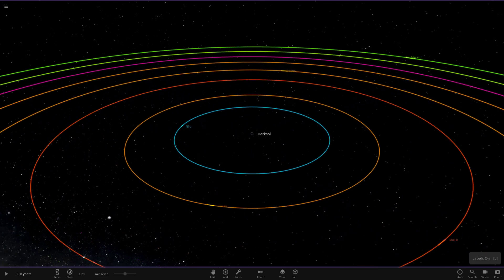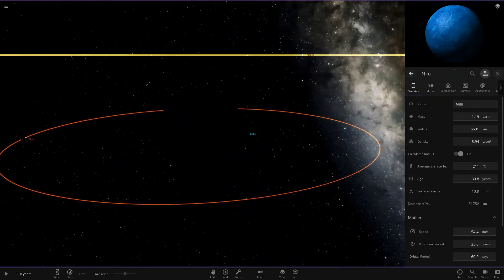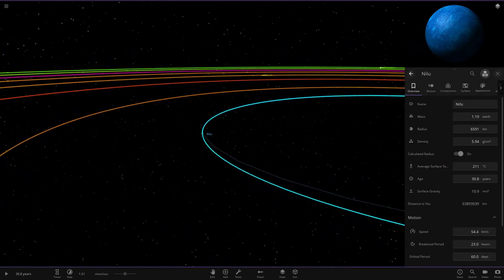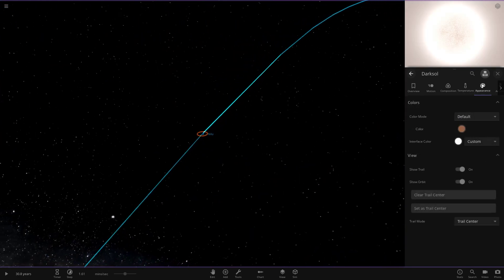Let's put labels on so we can spot where the planets are. There's the star, and the first planet is at 211 degrees — very hot. Since the star is black we can't actually see the light coming out from it, so let's pull it back to default just for the purposes of exploring. There we go.